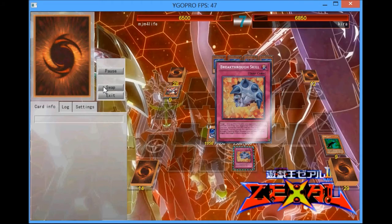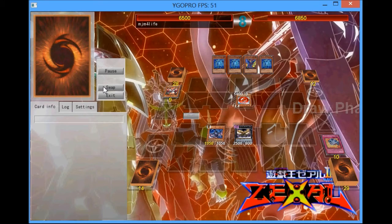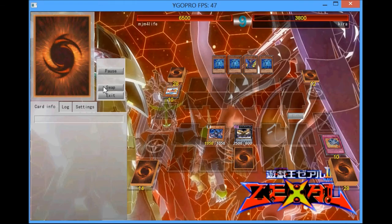That's what he's going to try to do here — go for Goblinburg — but I do have some extra protection with the Breakthrough Skill, so I'm going to Breakthrough Skill the Goblinburg. I targeted my Breakthrough Skill, didn't really have to, but just in case he had Dark Hole I wanted to protect my field. So I'm going to attack over the Goblinburg and then attack the 2500 and end the game.